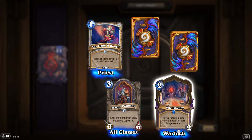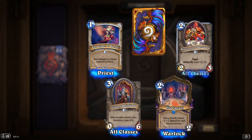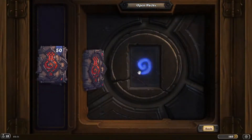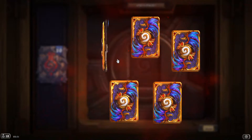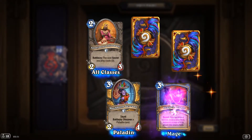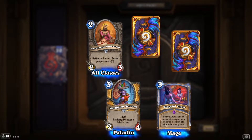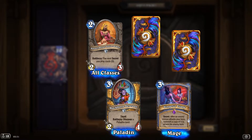Going faster now. 'Revival Library': give a friendly minion +1/+1, repeat for each — we saw that. Epic: 'Vengeful Vizage' — if an enemy hero attacks your hero, summon a copy of it to attack the enemy hero.